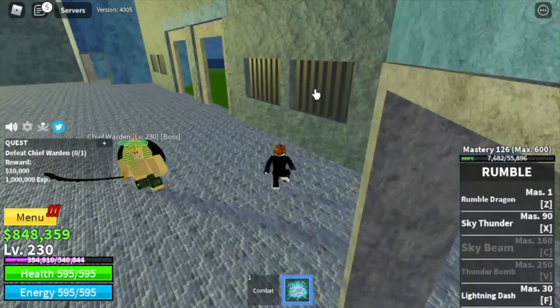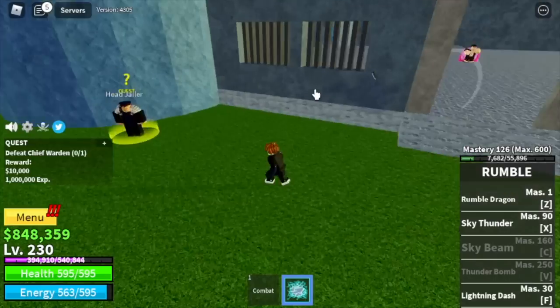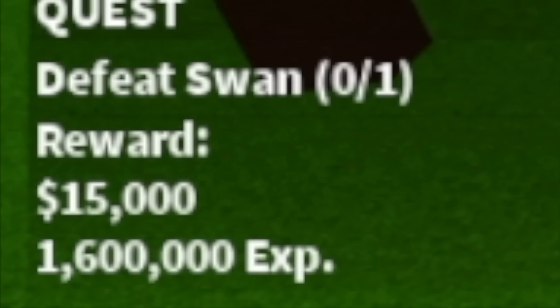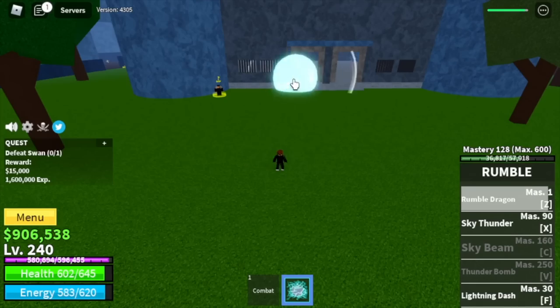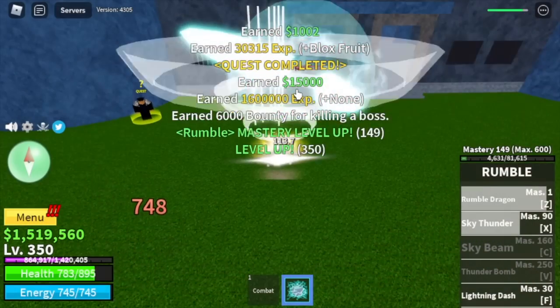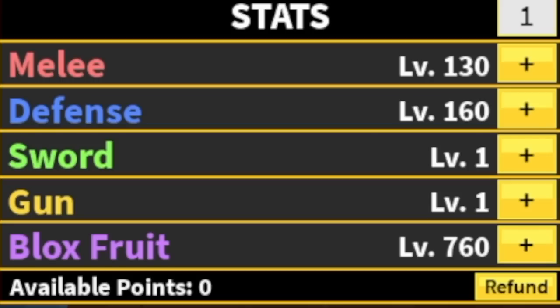With the Chief Warden, same strategy — Wall Strat. You're going to defeat all these bosses until you reach level 350. Stat check: Melee 130, Defense 160, Black Fruits 760.